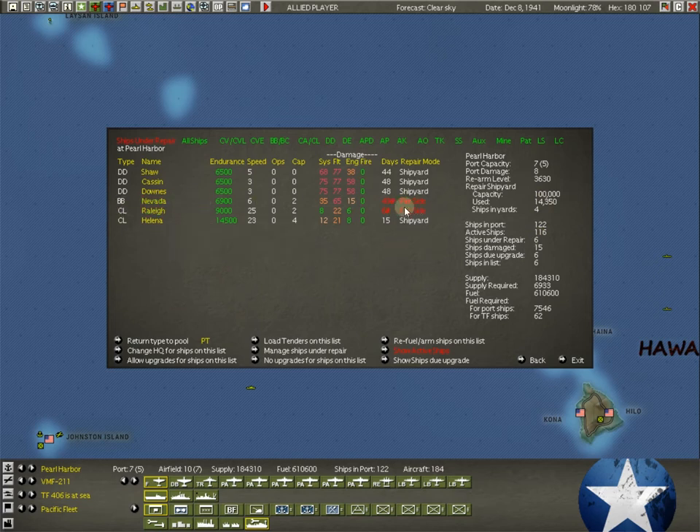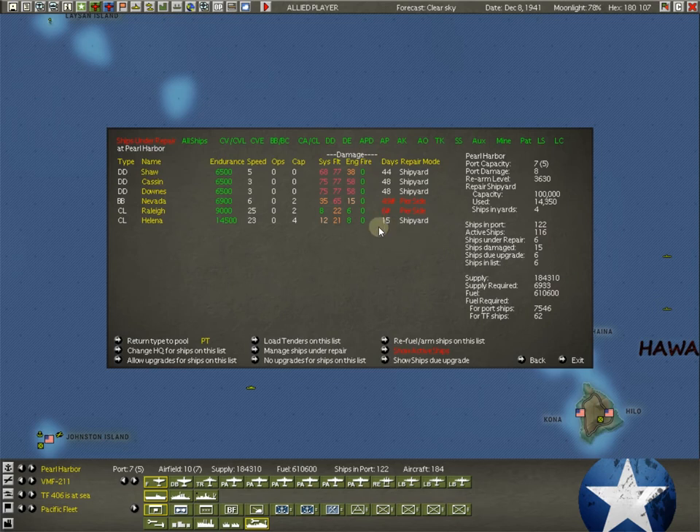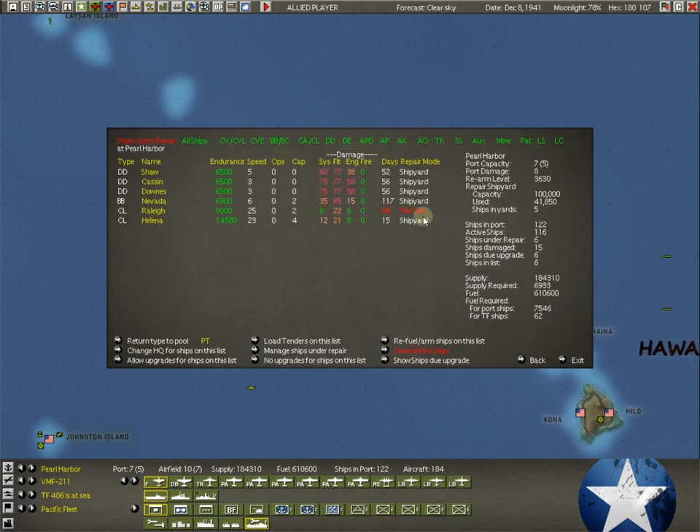Let's move the Nevada to the shipyard — that's going to take 117 days, major repair, but for a battleship that's worth it. Now you see the destroyers that were at 40-something days are now pushed to 52 and 56 — the Helena stayed the same. The more tonnage you add, the more it pushes back the time on everything else. We're up to 41,000 in tonnage. And that's how repair works — a general overview. As with everything in this game, you can learn a ton about how ships were repaired in World War II.